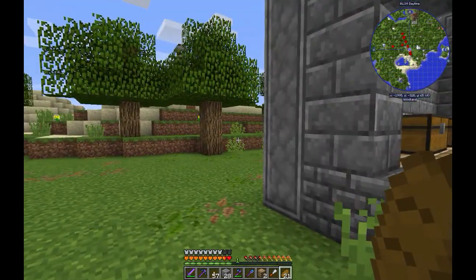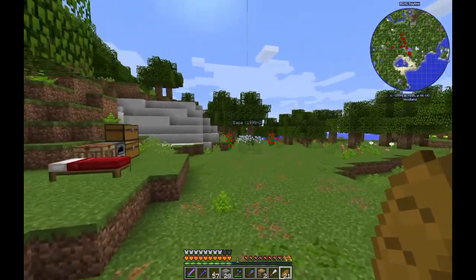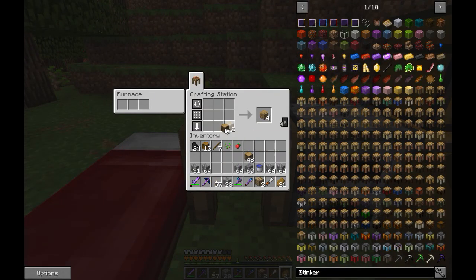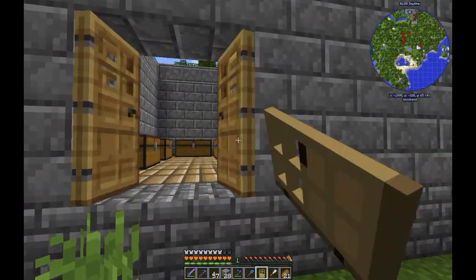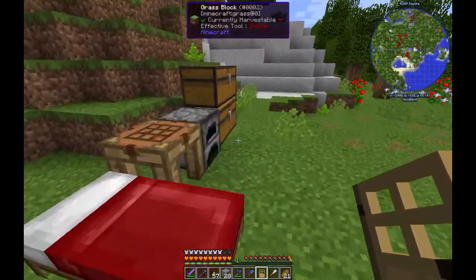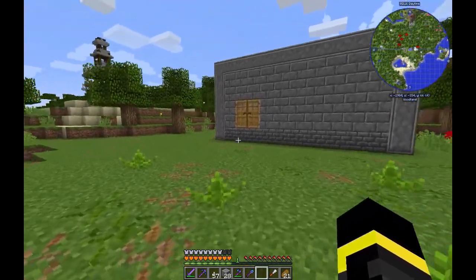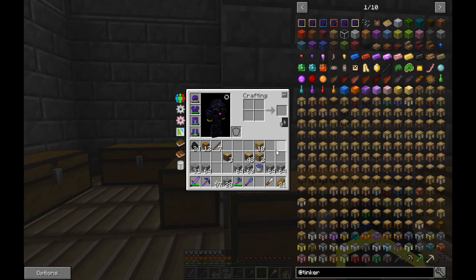I don't see any other type of food around here. There's a log spike — I will make it out of something. I will need stairs but I'll take care of them later when I start to get into the Chisel and Bits mod. It's a cool mod. I will need glass panes and more chests.